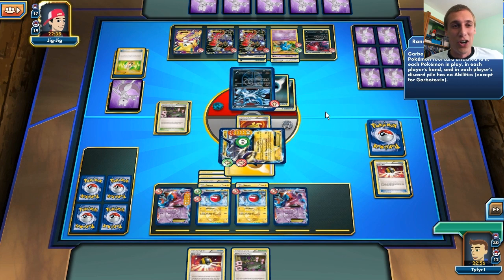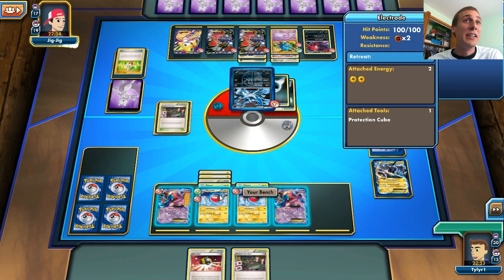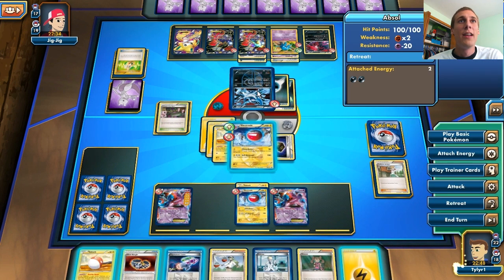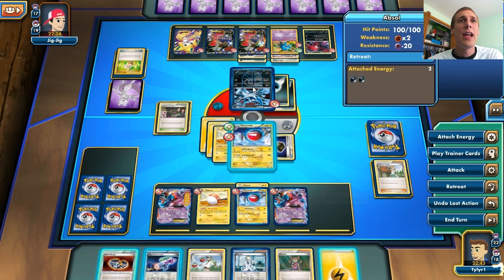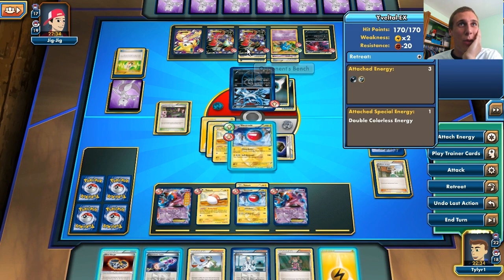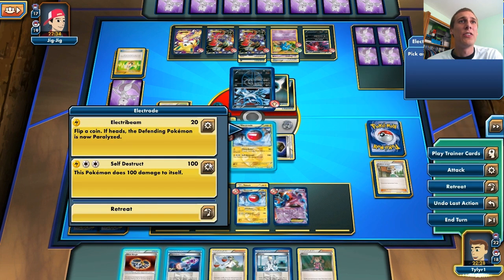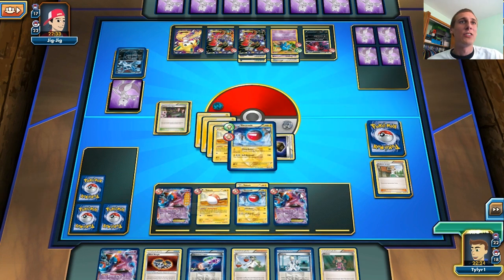He doesn't have a Muscle Band on his Garbodor yet, but there goes our lead. Here comes my Electrode. I do have a Juniper, so I'm just going to play that. I could attach the Electric Energy, but that's three Electric Energy I'm probably going to lose. I think I'm just going to do it to get rid of this Absol, because this Absol is annoying — and do 100 damage, because the Garbodor takes away my Deoxys' abilities, so the Deoxys won't have any effect.